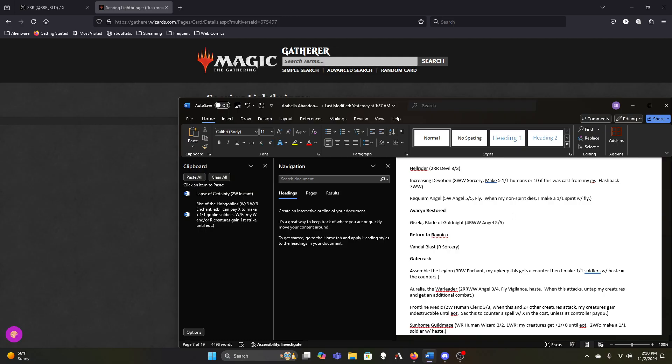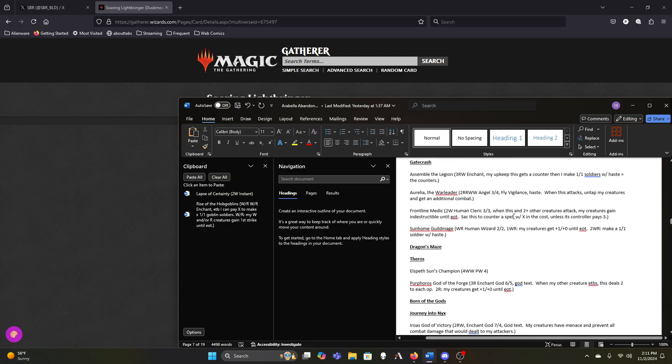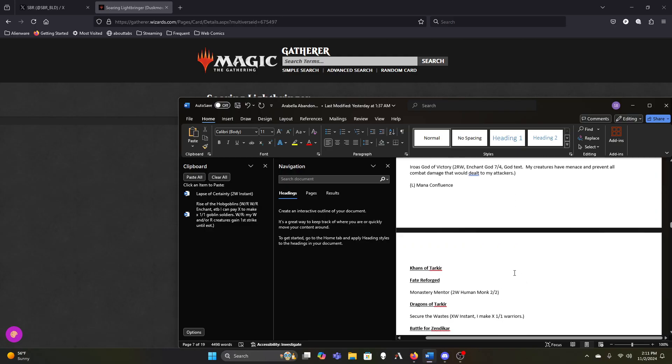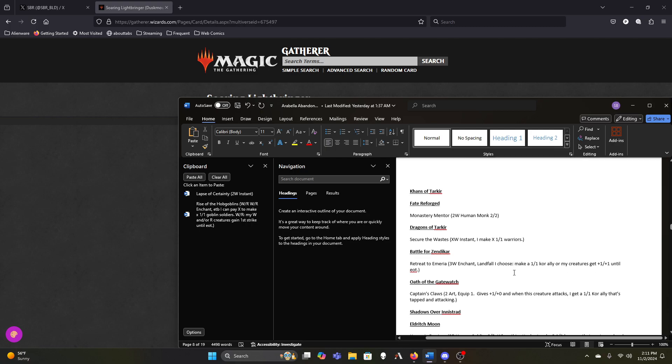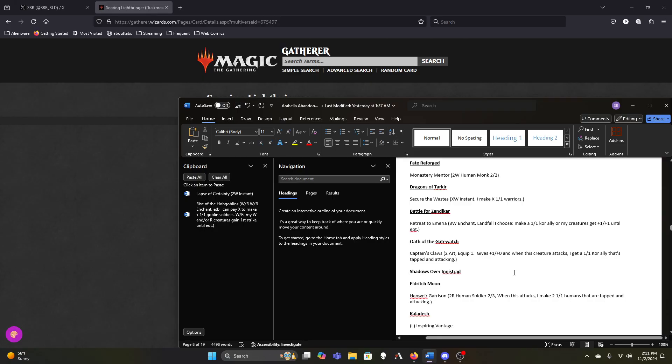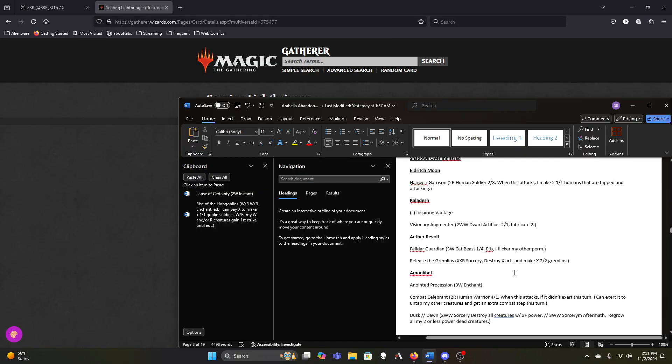Gisela, Blade of Goldnight — I did gloss over that one last time. She's a little above our top-end casting cost at seven mana, but she's also a damage doubler that reduces incoming damage. I can see cutting Gisela only because she's seven mana — that seems to be the biggest thing working against her right now. Keeping all of these for now. We need to do a sub-list for all the things that protect our creatures when we attack. Secure the Wastes, Emeria, Captain's Claws.